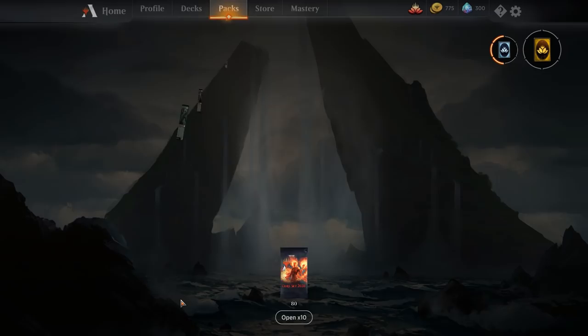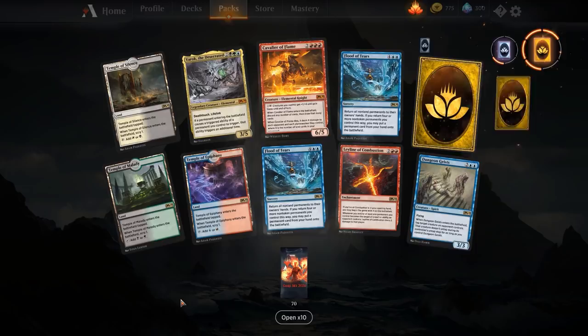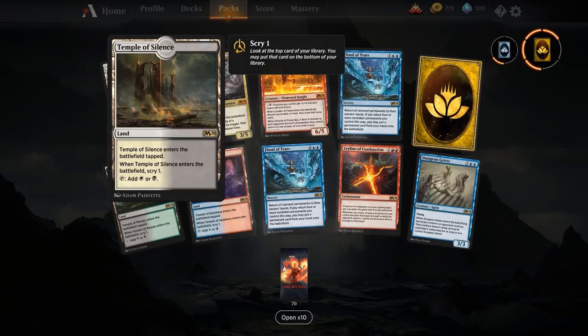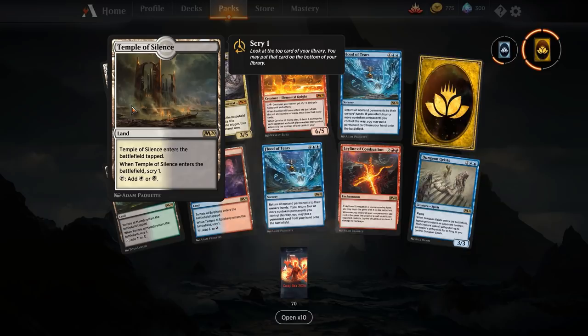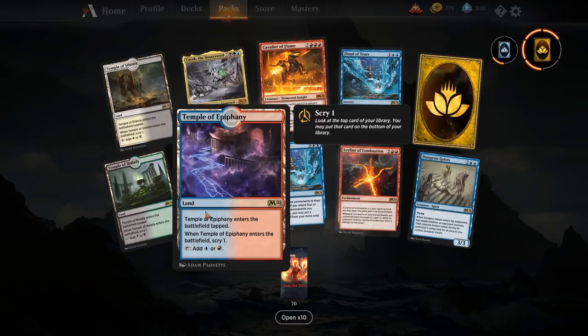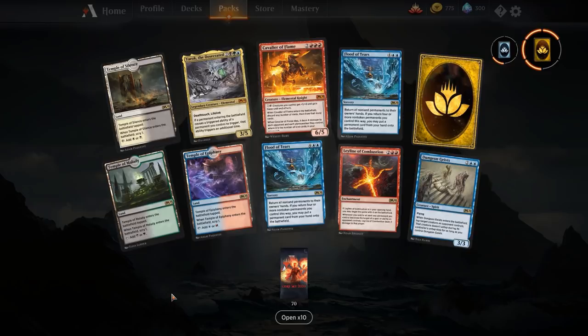Let's move on to the next ten packs. We've got Temple of Silence, Temple of Malady, and Temple of Epiphany — a very temple-heavy hand. These are the Scrylands, the newest lands to replace what's rotating in the fall, probably around September. I think we've got about five temples at the moment — Orzhov, Golgari, Izzet, Boros — and I expect by the next set we'll get the other half of the cycle.